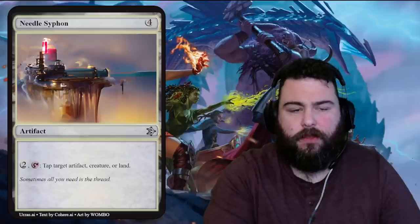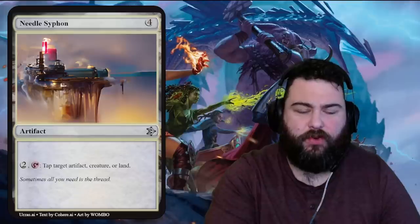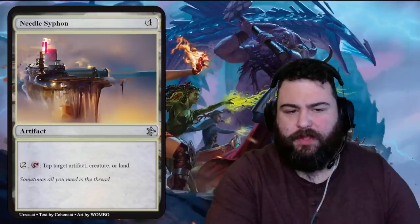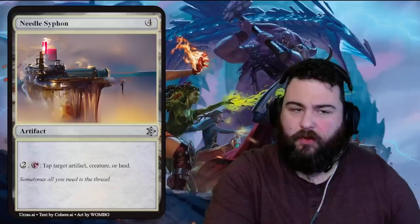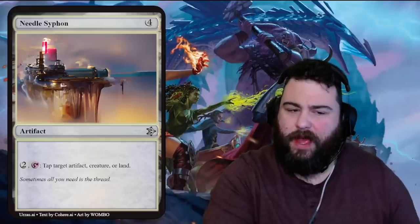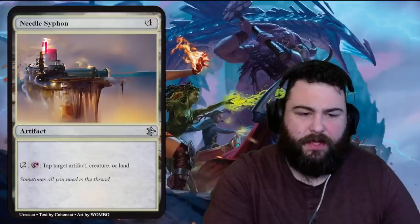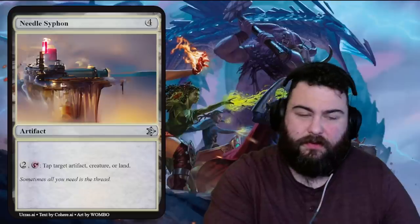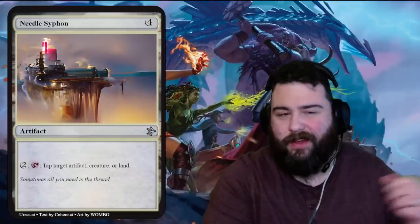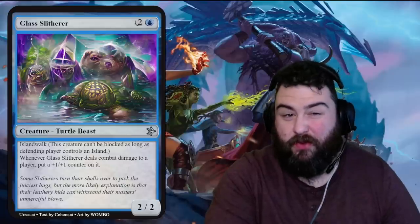Needle Siphon — four mana for an artifact. Two generic, tap to tap target artifact, creature, or land. It's like an Icy Manipulator-type effect. Put this out, no immediate effect, then tap something down every turn. This would be okay in really slow formats, but four mana do-nothing and then two mana to tap something every turn is not great. Flavor text: 'Sometimes all you need is the thread.' Needle Siphon — I get it.